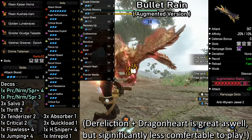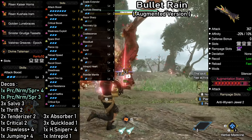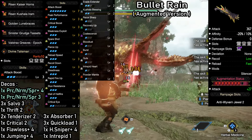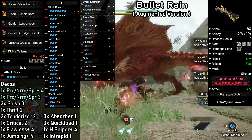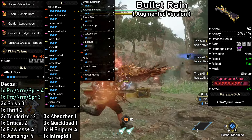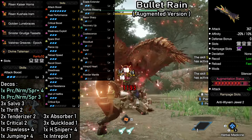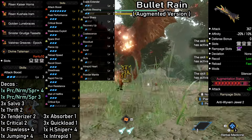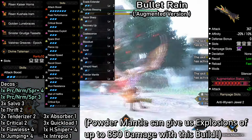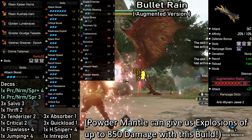We have reload speed, recoil down, and steadiness all at level 3 for optimal gun performance, but these can be adjusted to whatever level you want them to be depending on your weapon of choice — this will give you additional slots. Powder Mantle is a really nice damage bonus to have on rapid fire bowguns; it's super easy and quick to trigger, which is great for extra DPS and stopping force. Burst will add further damage as well since we're constantly landing hits.